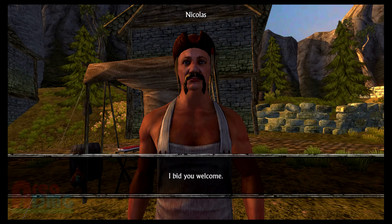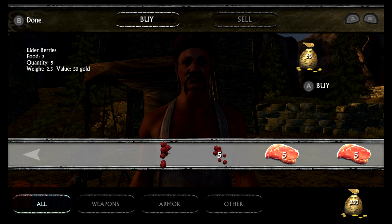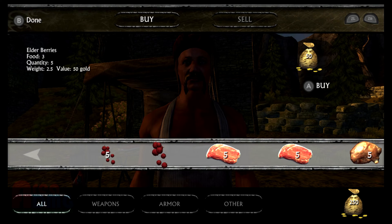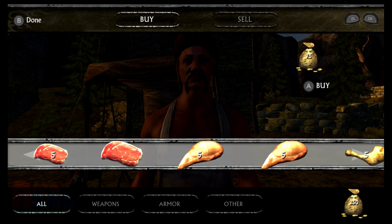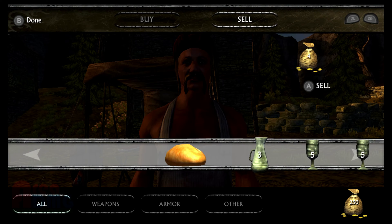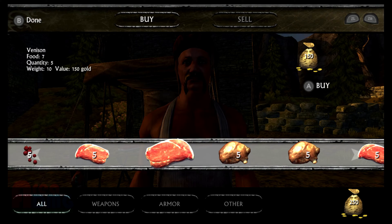I bid you welcome. Okay, I can trade. Let's see what we can trade. I have some elderberries — I'm sure this person's father smells much like them. Some venison. Mutton. Oh wait, this person is selling me that. I don't have... I have money. So we're just trading for cash. Chicken meat, pork — there's a lot here. Let's check what they have: bread, decanters, goblets. Oh, that's if I wanted to sell. No, I don't want to do anything with that.